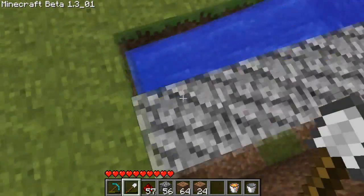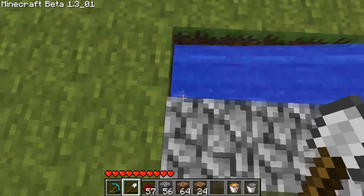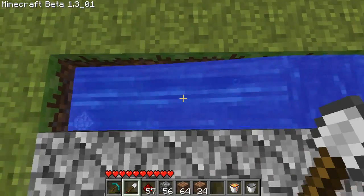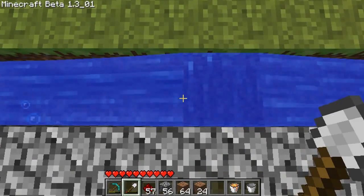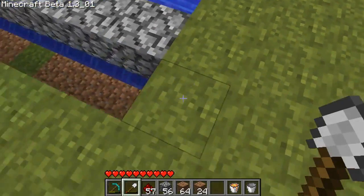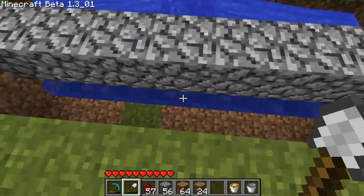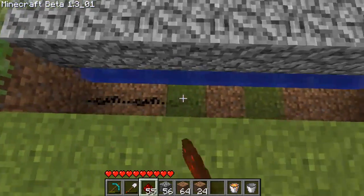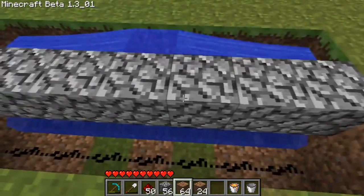And then what you're going to do is break the blocks under it. That one, that one, that one, and that one. And you'll see that the water is flowing smoothly like that. And then what you're going to do is just put a line of redstone dust at the three-deep one.